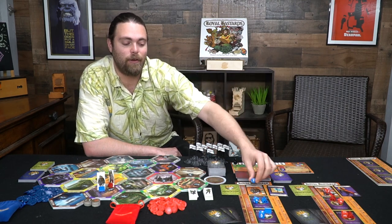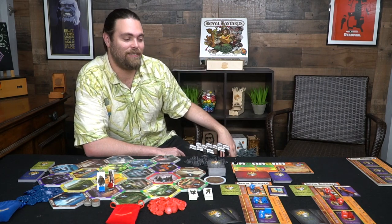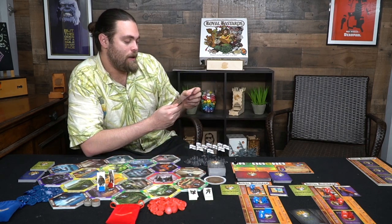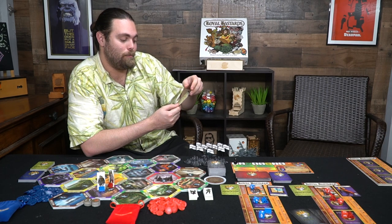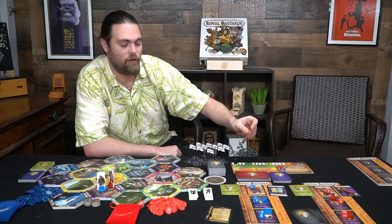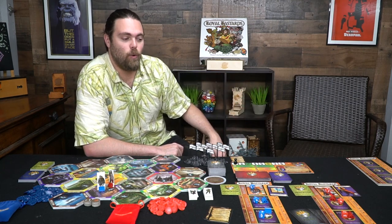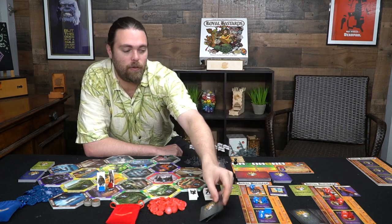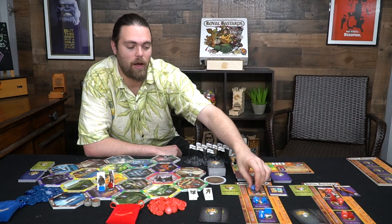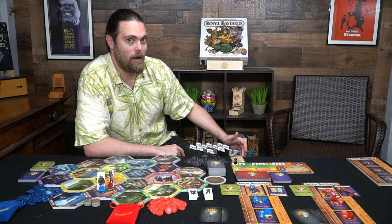Each player rolls their die based on their character. Bastards get a d10, champions get a d8, and heralds get a d6. In this case they both have a plus two unless they want to use chaos cards. This player plays a card targeting an emissary — all bastards, champions, and heralds are emissaries — giving minus three for combat in magic, so that player is now at negative one. They roll: a nine and a nine. Nine minus one is eight, and nine plus two is eleven, which stomps out Donnie — blue is going to win this.